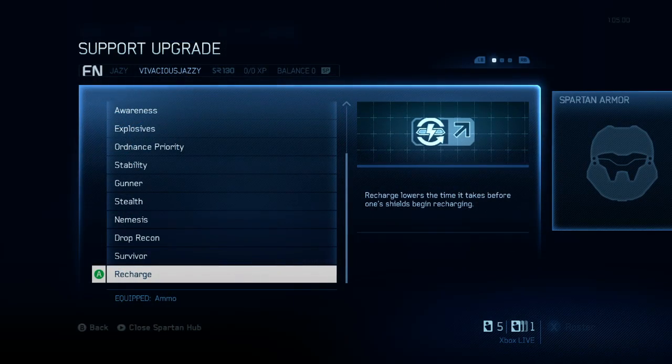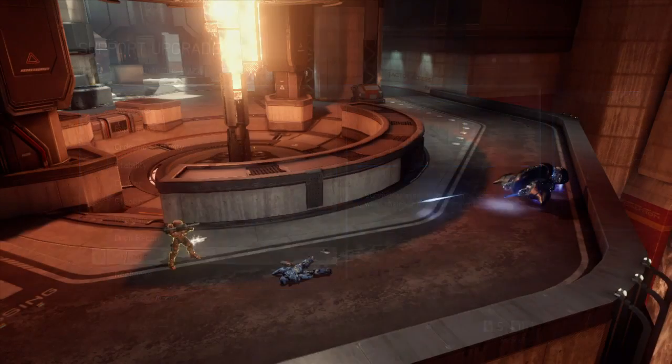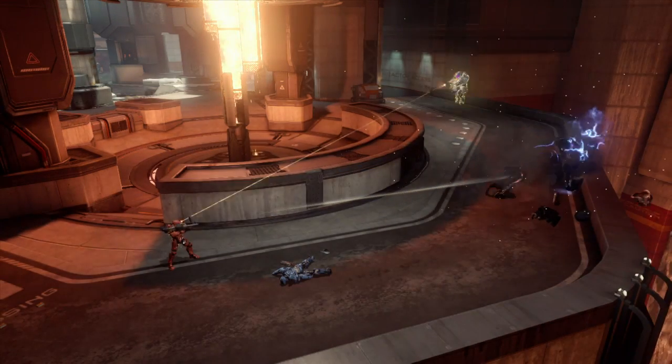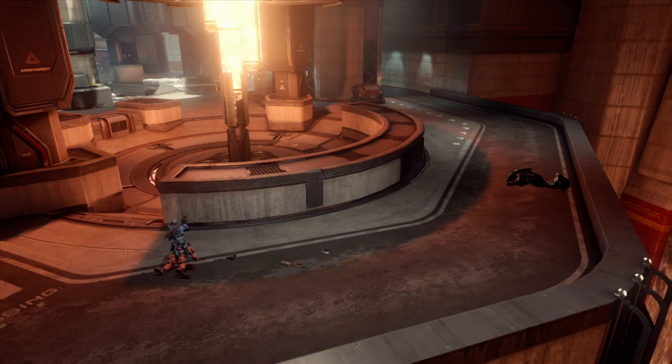The second and final armor mod out today is called Survivor. What Survivor does is eject you out of the vehicle if that vehicle is about to explode. This armor mod will definitely come in handy if you are taking heavy fire in a vehicle, and it will eject you before the vehicle is about to blow up.